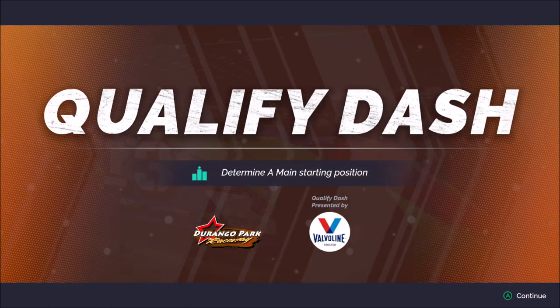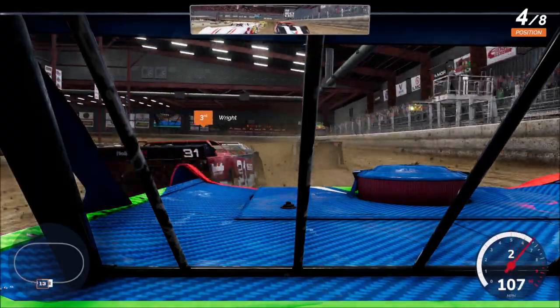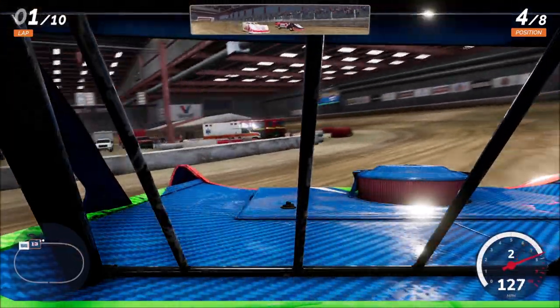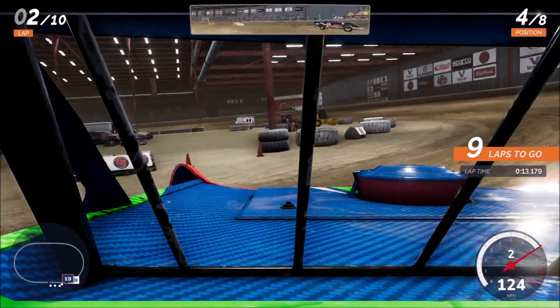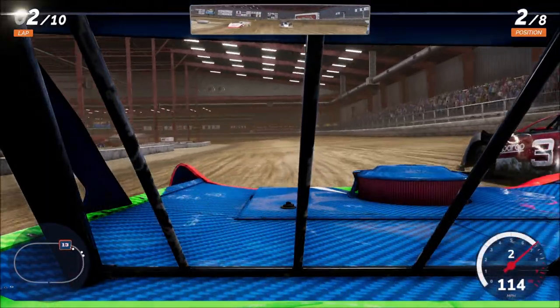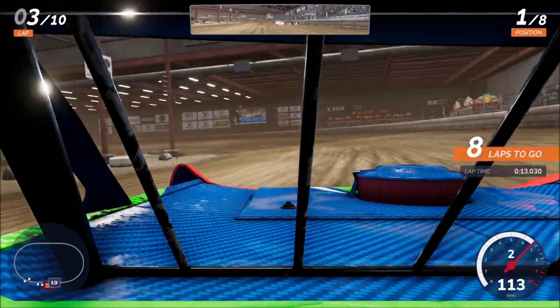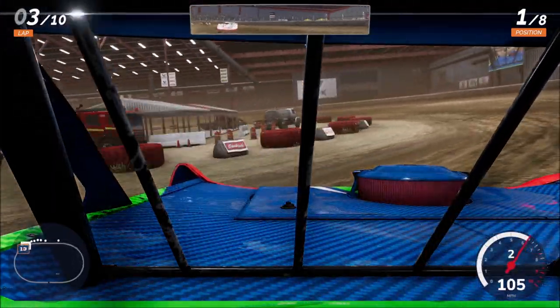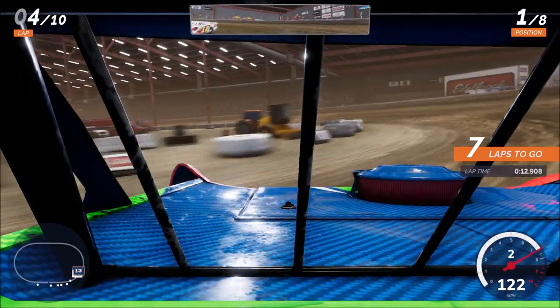The qualifying dash determines our starting position for the A-main. We're going to be on the outside of row two, which is going to make it interesting to get to the bottom — we don't have a ton of laps here. I did make one quick adjustment to the car to actually tighten it up a little bit and slow down the rotation of the car. It should give me a bit more control. I talk about that a lot in these videos, because when you're on the track around other cars in traffic, control is paramount. It doesn't do you any good to be fast if you can't control it. If you can't hold your line, that's going to be no fun.